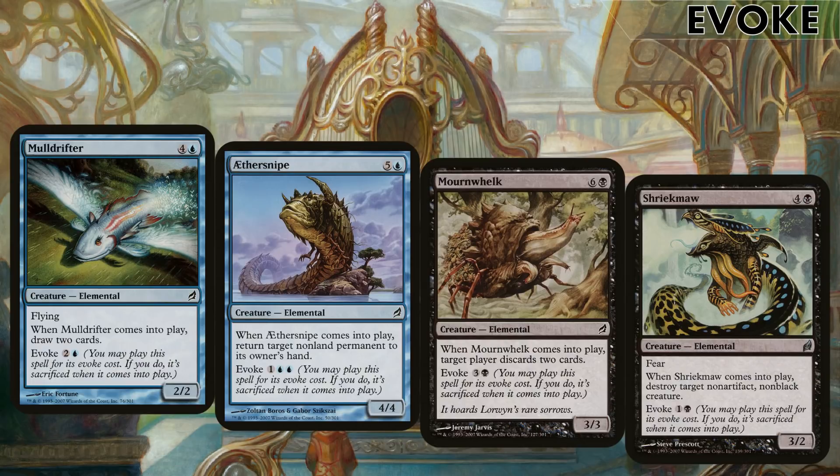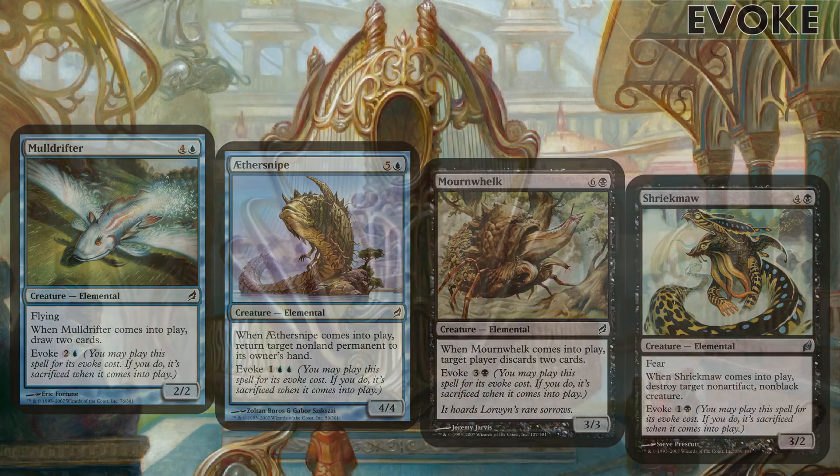Evoke is a pretty good mechanic with this commander too. My favourite, even though it's not a fish, Mulldrifter draws two cards — try drawing four, it's a lot better. Aether Snipe can bounce non-land permanents back to the opponent's hand, dismantling their board. Mournwhelk makes them discard two — with our commander, discard four. And Shriekmaw offers great removal in creature form. We have the option of paying the hard cost or evoking them if we need them quicker.